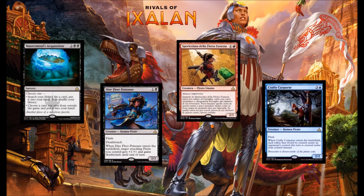Next up we have Crafty Cutpurse — blue and 3 for a 2-2 Human Pirate with Flash. Until end of turn, whenever a token enters play under your opponent's control, that token enters play under your control instead. What we've got here is a sideboard card against those Vampire decks that are absolutely going off, or those Dino decks that are making a lot of Polyraptor tokens.